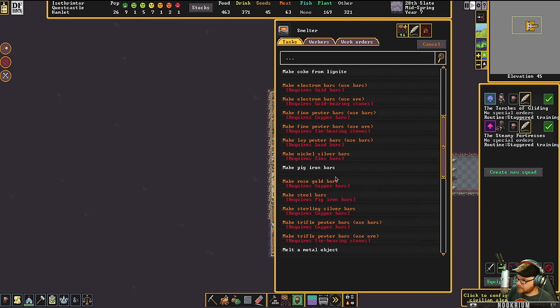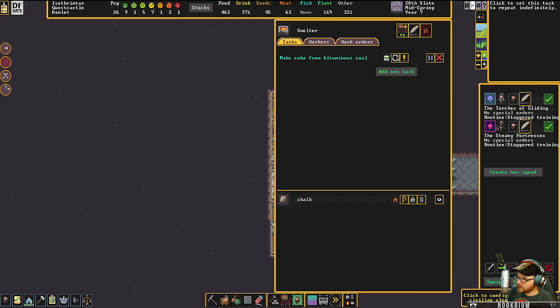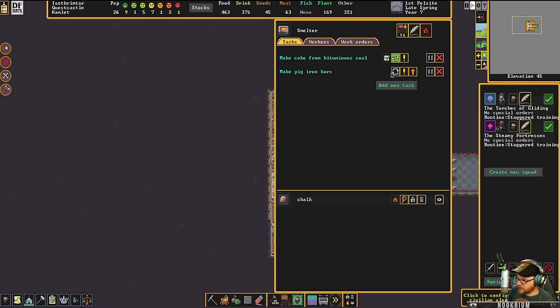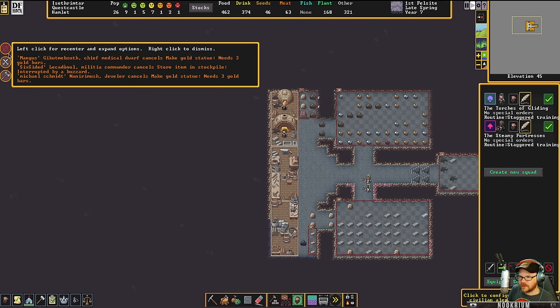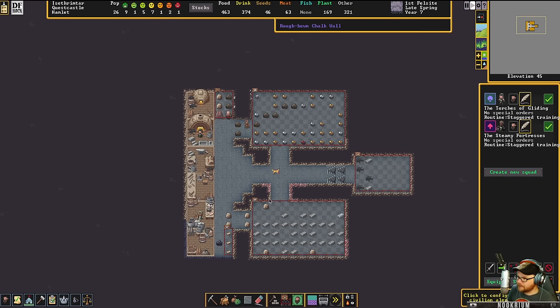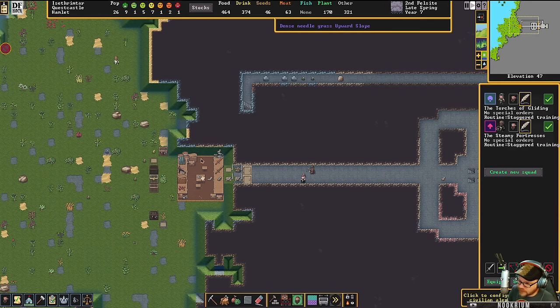We can make some coke and then make some pig iron — put that on repeat and make a whole bunch of pig iron. We'll make some steel. No migrants — outrageous! No migrants makes me mad. Makes me want to go kill some rats.